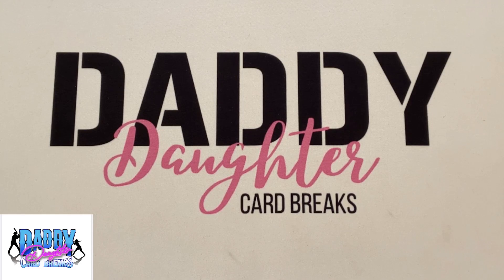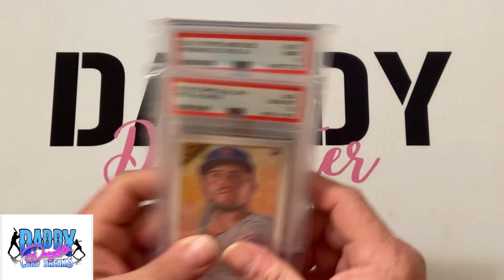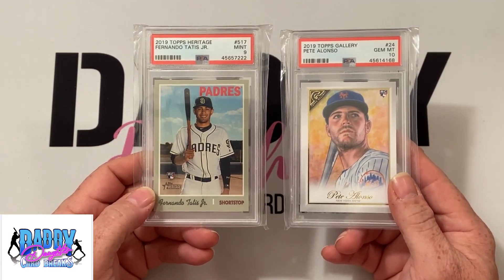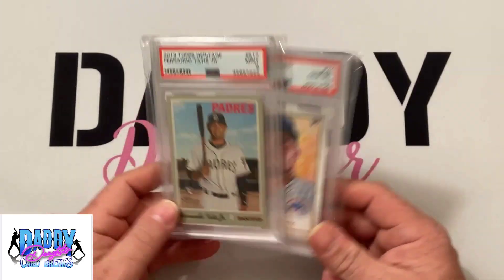But before we get into that, we want to remind everyone about our 1,200 subscriber giveaway that will be coming up here soon. As you can see here, as of this recording, we are at 1,189. So get us 11 more subscribers, guys, and we are going to be giving away the PSA 9 Fernando Tatis from Topps Heritage and the PSA 10 Pete Alonso rookie card from Gallery. So just as soon as we hit that 1,200 mark, we will do the giveaway for those.